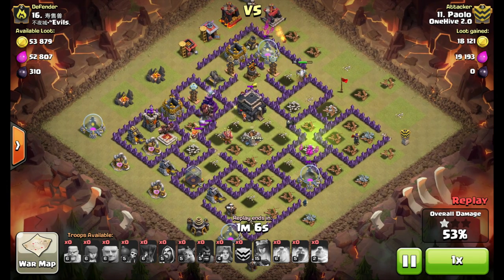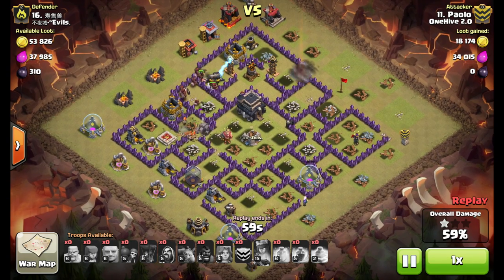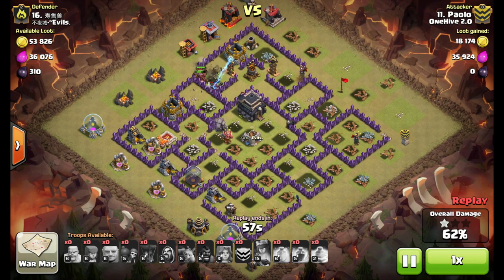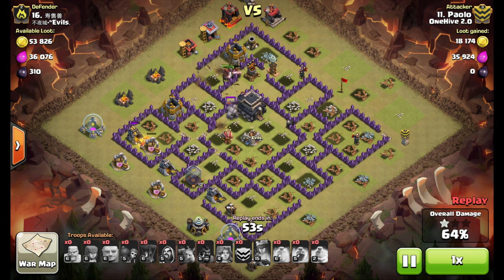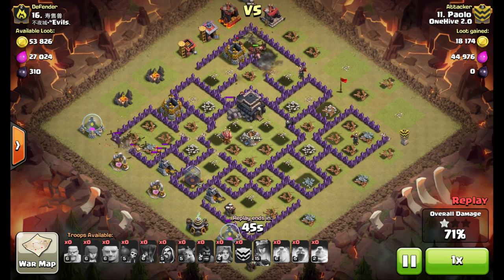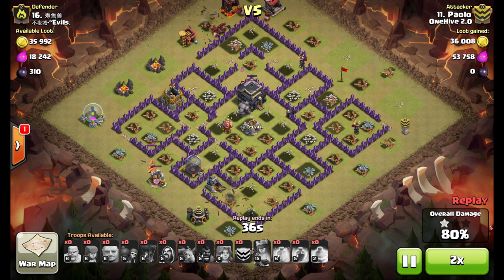The Queen took a walk up to the north of the base — that's okay, she's working on some defenses. She's going to take out just enough here to let the Hogs finish up the rest. Plenty of troops for cleanup. Last defenses down now — Hogs are going to start cleanup up north. He's got some Wizards down south and that pack of Valkyries pushing through the base too.